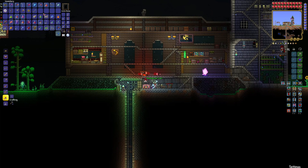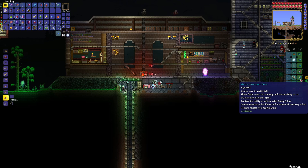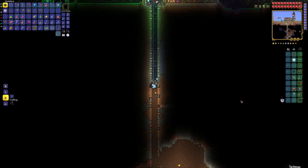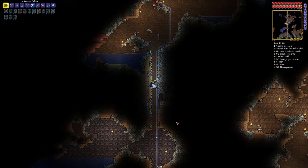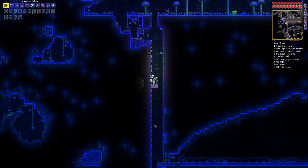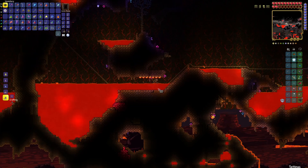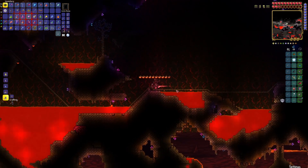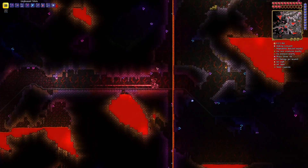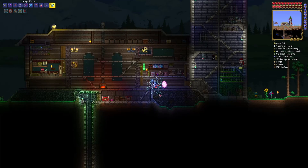Not sure if I should use the Mechanical Cart or the Demonic Hell Cart, which provides immunity to lava. The Terror Spark Boots also provide about seven seconds of immunity to lava. Testing it out at lava level — the good news is that even in the Mechanical Cart our Terror Spark Boots do provide that lava immunity, so I think it is worth swapping over for the additional speed and weapons.